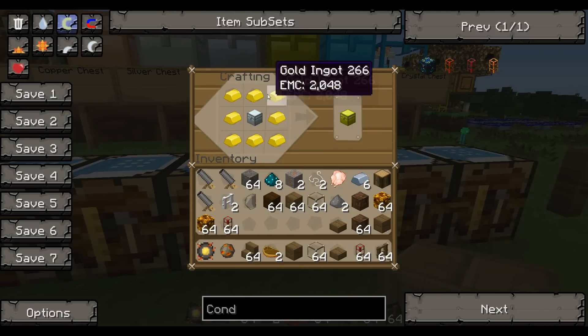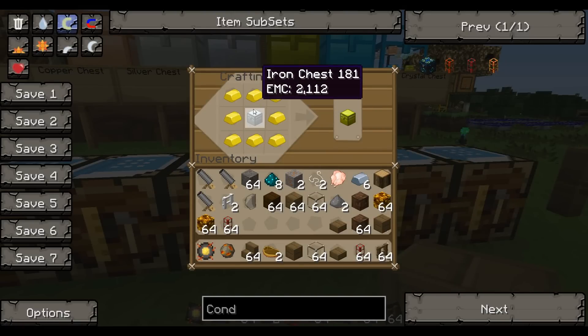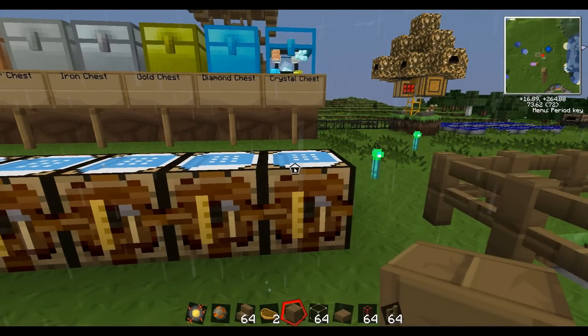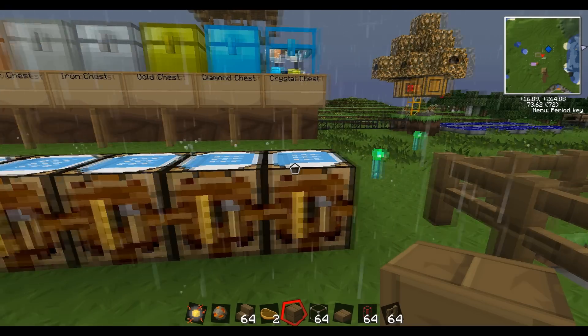The gold chest is gold ingots around an iron chest. The diamond chest is 3 glass and 2 diamonds around a gold chest. And a crystal chest is just glass surrounding a diamond chest.